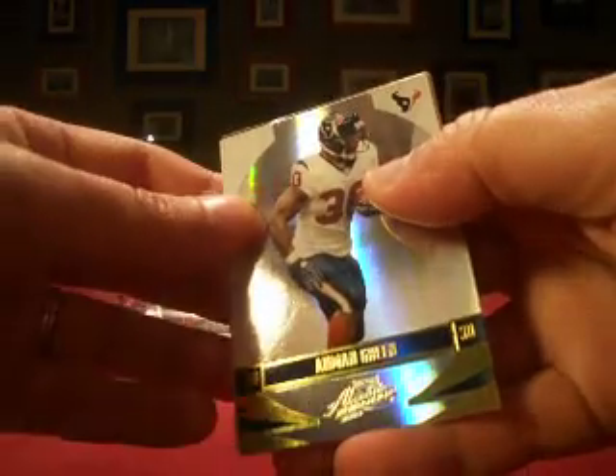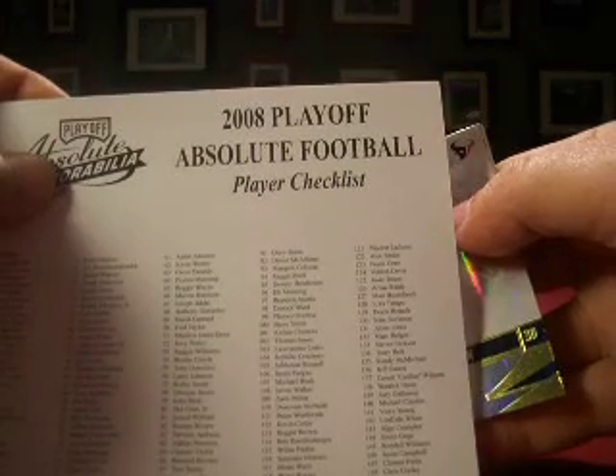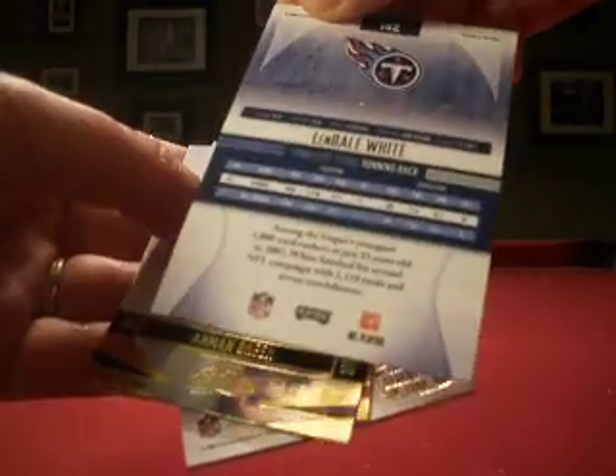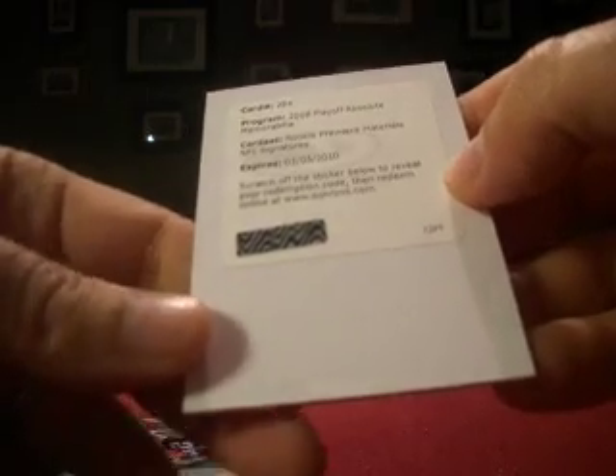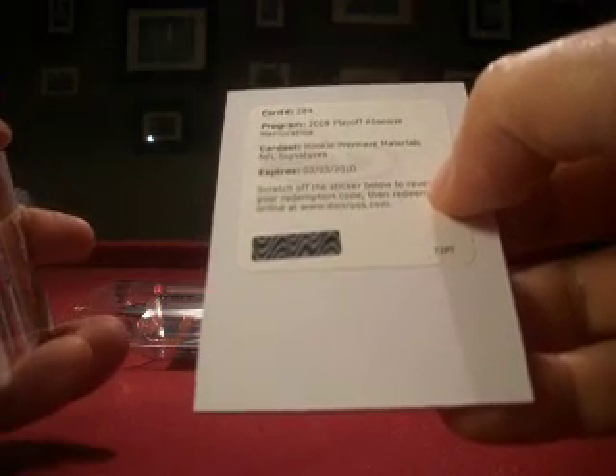First up, we have 2008 Absolute, and we've got four packs. We start off with base, Work Done, Amon Green, and a Redemption. In the back we have a Lindale White Spectrum, number 13 out of 25, for the Titans. Our Redemption is Rookie Premier Materials NFL Signatures, card number 284 — Jake Long, the first hit for the Dolphins from Absolute. Dolphins is Gadsden 86, so the parade of hits starts with the Redemption.